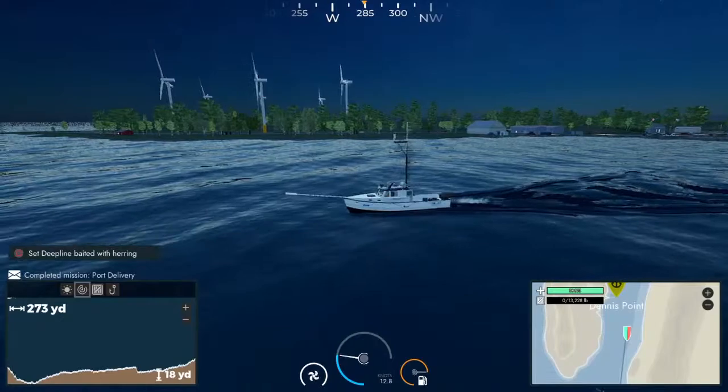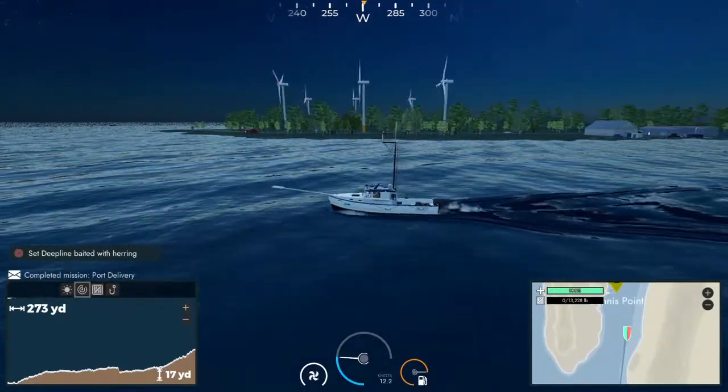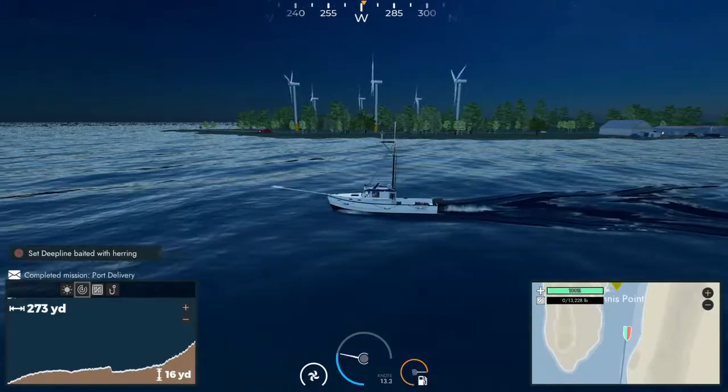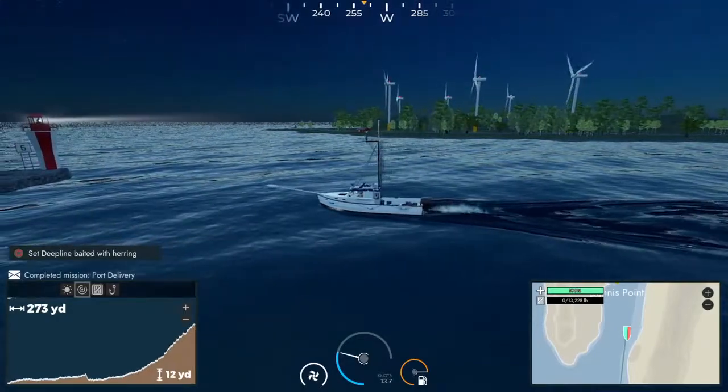Another little graphical thing they added to the game is cars. It's a little thing, but it makes the ports now look like they're alive and there are people moving around on them rather than nothing.